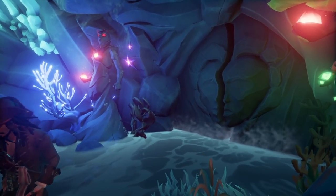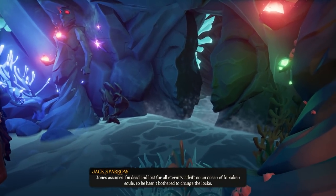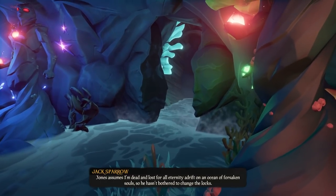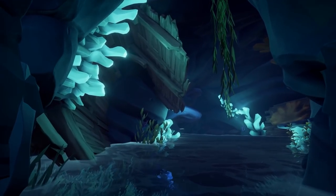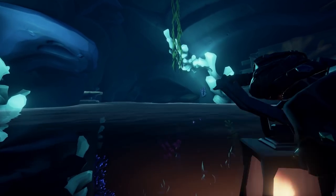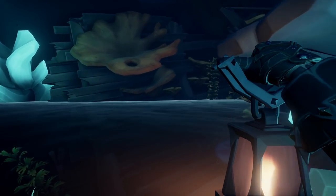After Jack opens the door for you, you're going to walk through and this is where there is a journal and the first mural. Walking into this first room on the other side of the door, you are going to find your first journal — it's just right here on the right in the shipwreck.